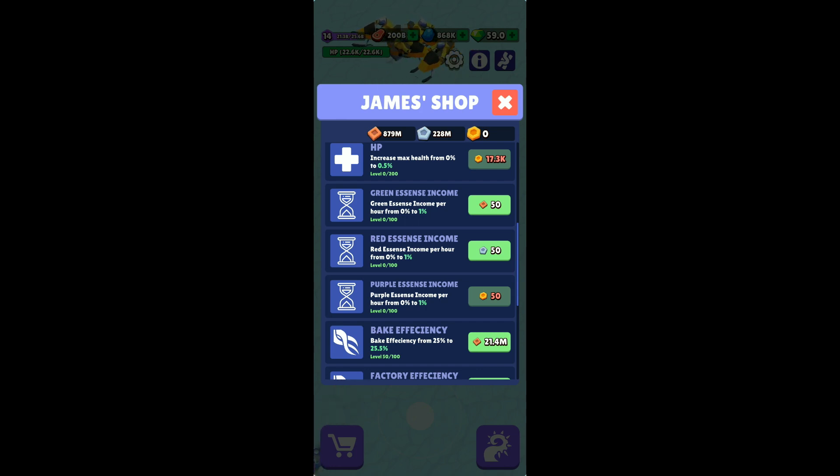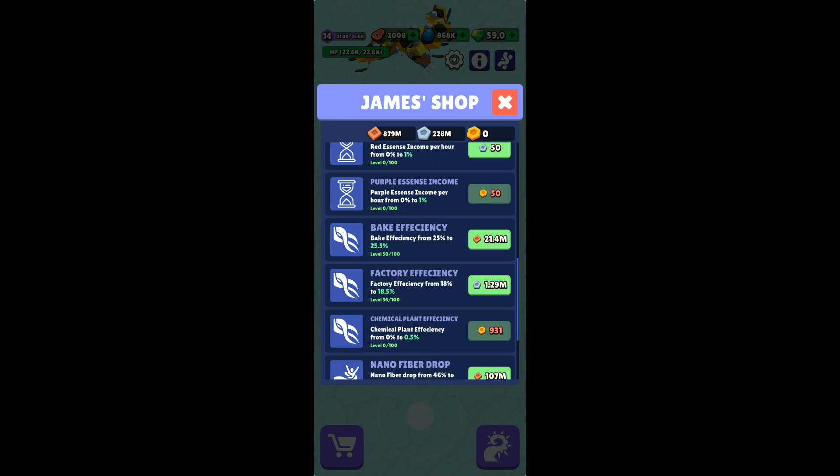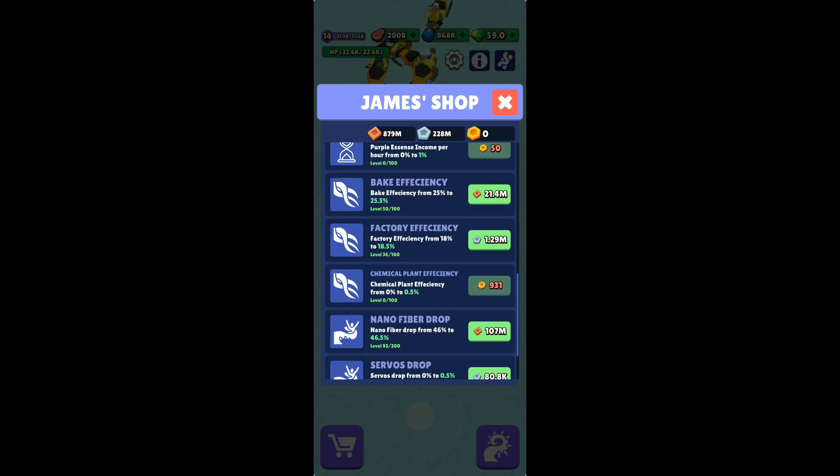After that we get bake efficiency, factory efficiency, and chemical plant efficiency. Bake efficiency corresponds to the purple chemical or purple element. Basically, as you increase your bake efficiency - I have 25% - my conversion rate changes from 100 to 125, so if you use 100 chemical points it becomes 125 instead of the usual 100. Similarly for factory, the nuts output changes to 118 instead of 100.